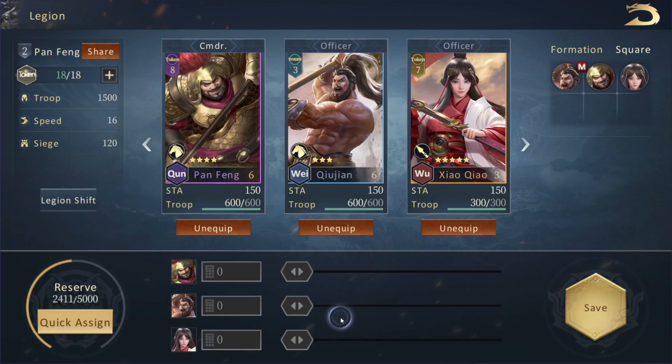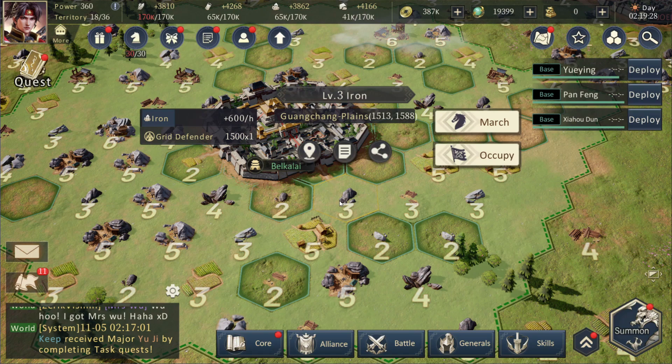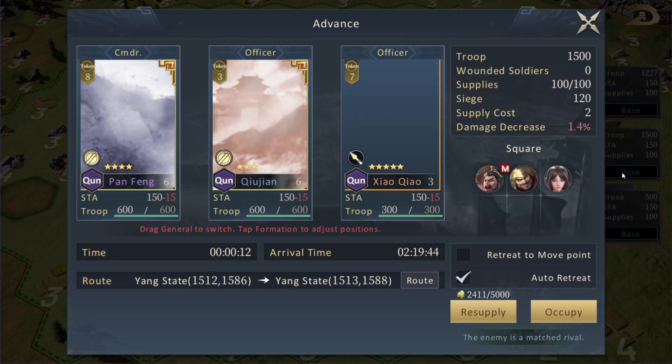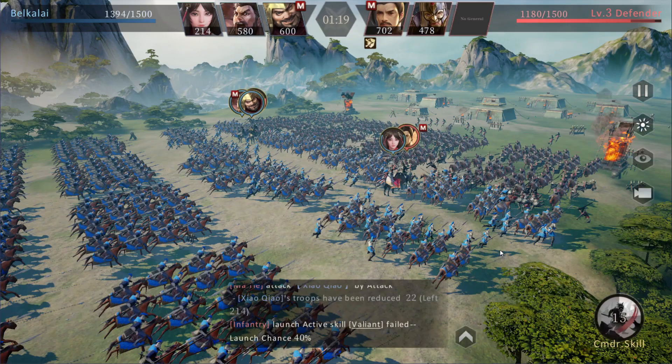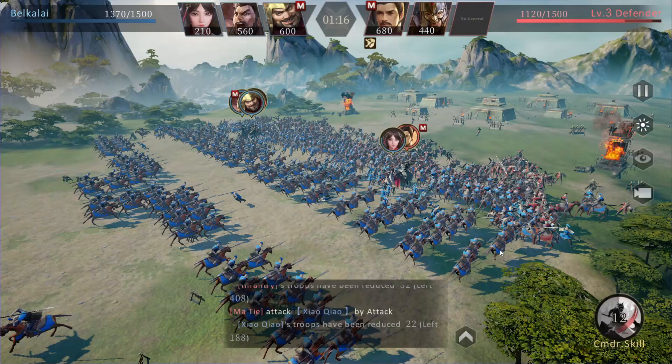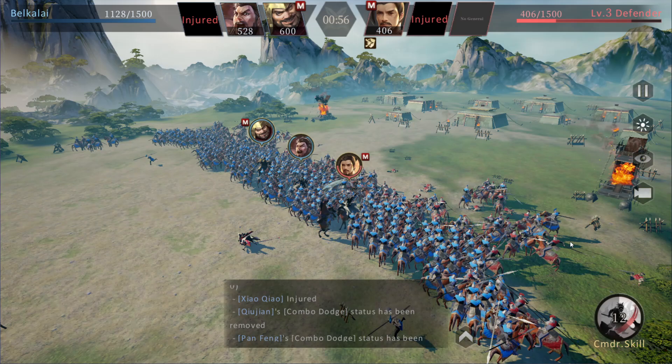We're going to chuck everyone on the front line for now and Pan in the middle in the square formation. Because of that, let's go and march on this level three — we haven't actually been able to fight level three ones before, but hopefully with this new and improved army we should be able to. This is the guy whose two brothers we killed who looked exactly like him, so I'm not surprised he wants revenge. That's a lot of troops — it looks like they're running Naruto style. One of our generals is about to go down.